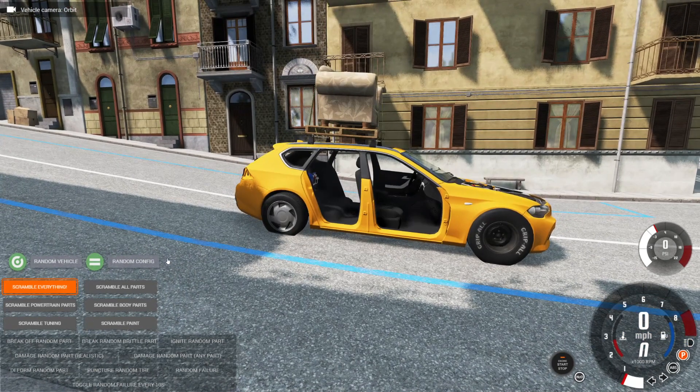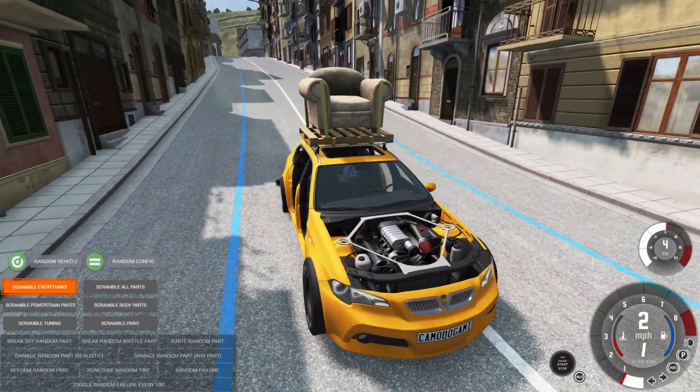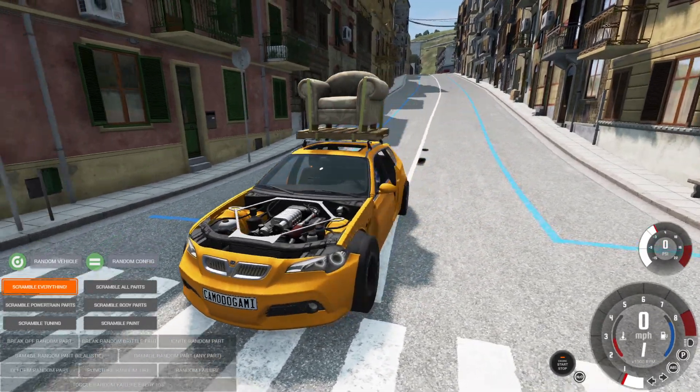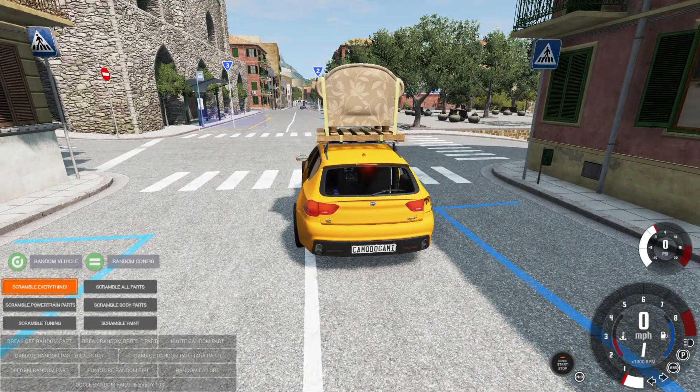What are we going to get? Something with the fuel tank. Here we go — we got a fuel tank. Hey, we still get some furniture on top. Wait a minute. What is this engine? Okay, this is good. As long as the random failures don't affect the engine, I feel like we might have a chance here. So on the count of three, I'm going to click the random parts failures, and then I'll activate the AI as fast as possible. And then we'll take off.